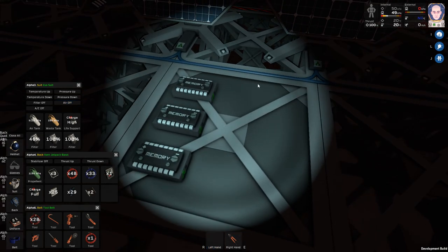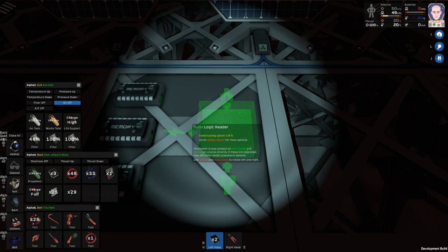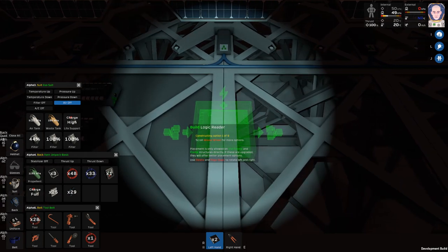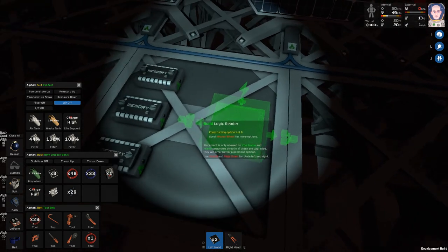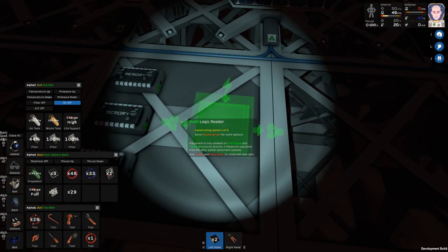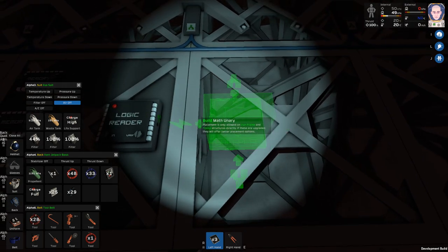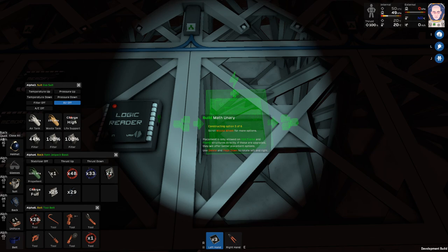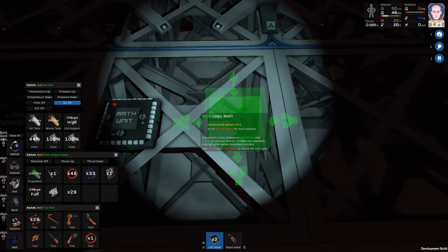So I'm going to have three memory logic chips here — we'll have to set those up later. Then we need a logic reader and a logic writer. So a logic reader going this way — let me check something here. One block will be fine, so we can place this here. Then we need a logic processor, and again it's got to go this way. I think it's a math unit — two math units and a min-max unit. Don't ask me what they mean, I have no idea — I'm just going by what I see in the picture.